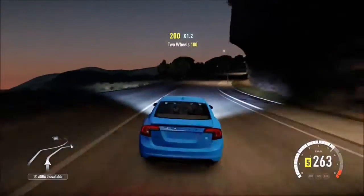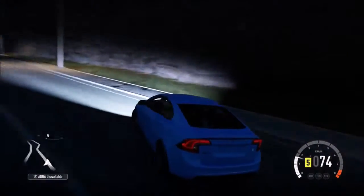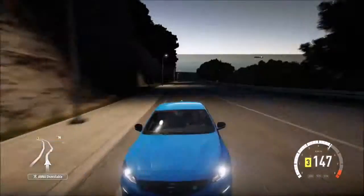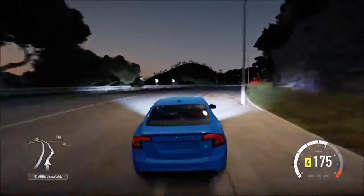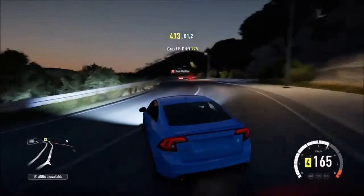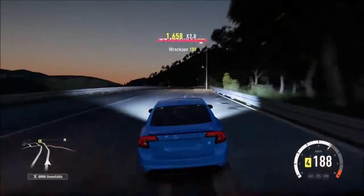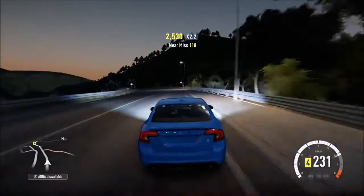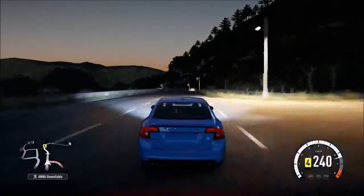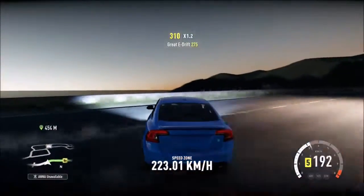So with all-wheel drive, it's maybe a bit easier to do a drift without spinning out, but it's harder to sustain the drift. It's slightly harder to do the drift itself and sustain it without crashing. With rear-wheel drive it's harder to do the drift without spinning out in the first place.